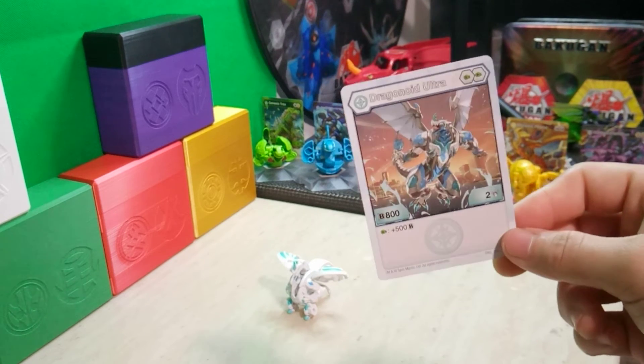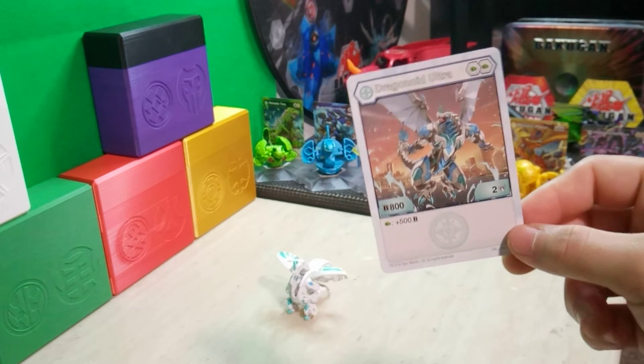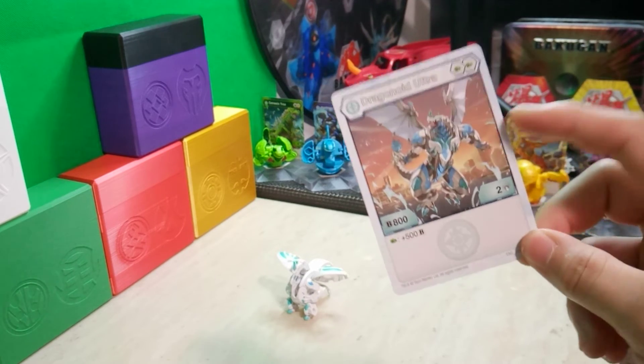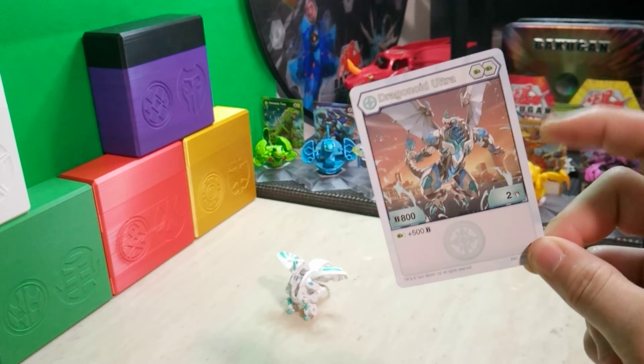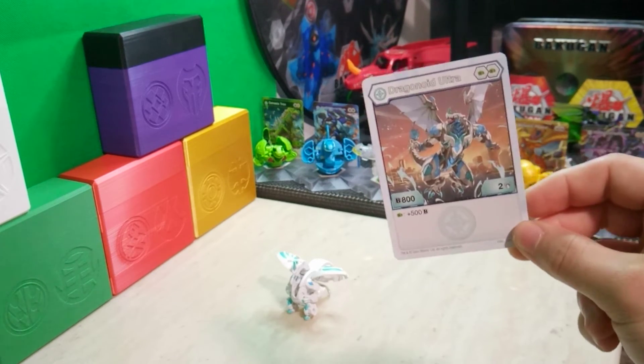For an older Bakugan — being from last year — it still holds its weight. Really decent artwork too. I really like that. There's like snow or ice around Dragonoid. Really cool.